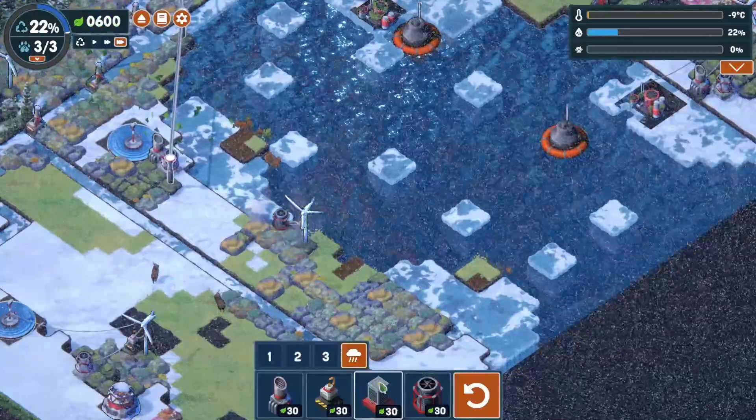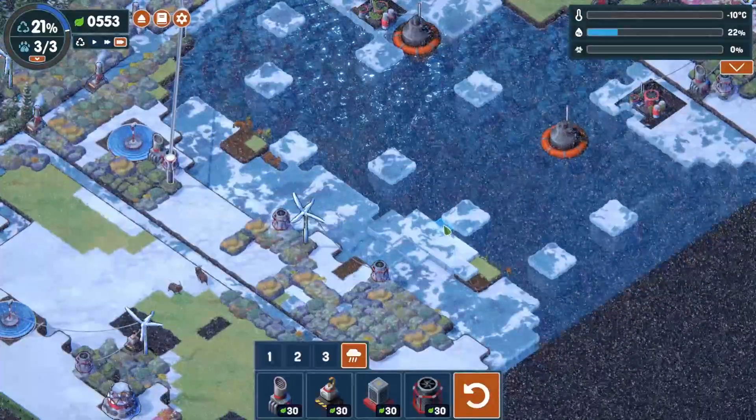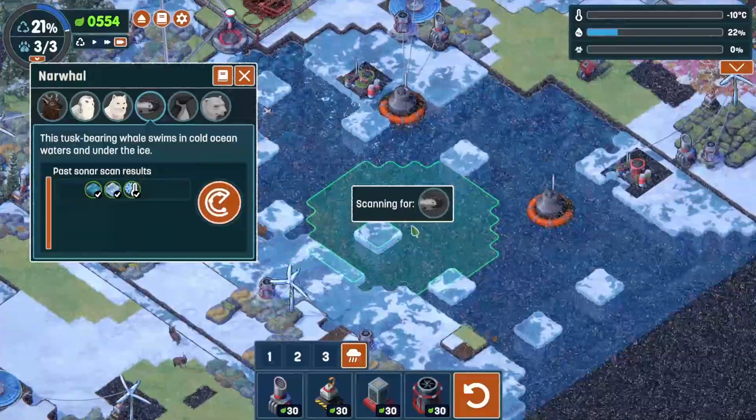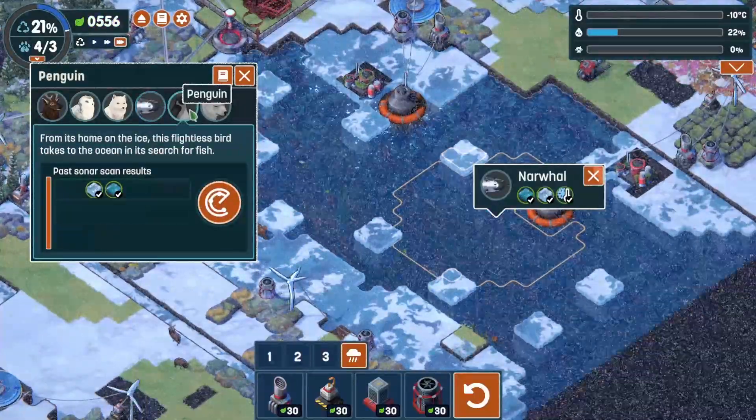Four degrees there and two degrees there — now we should be cold enough. Can we get some narwhals out here? Yeah, okay good. Penguins need ice — how about right here?